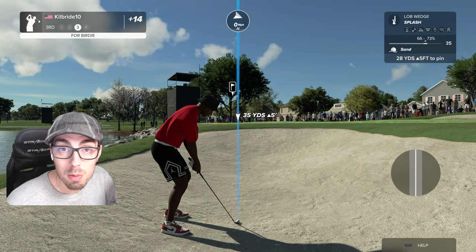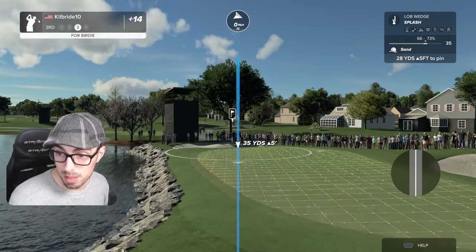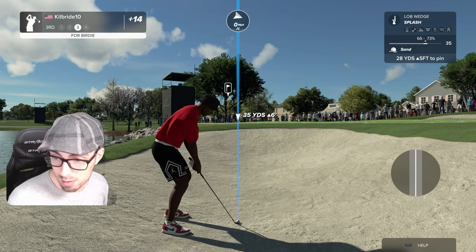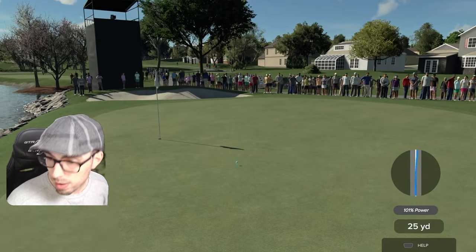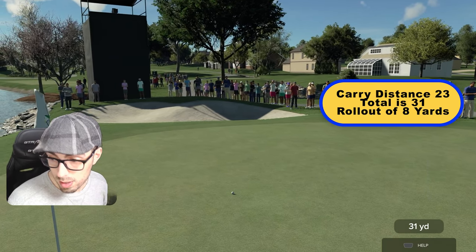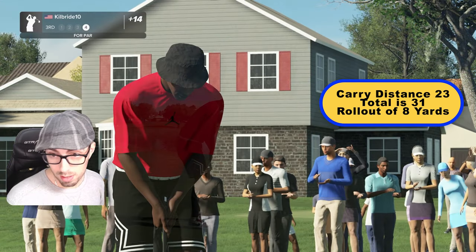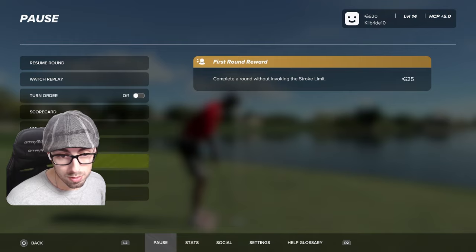We're in a bunker now. How about a splash shot? Let's see how much spin control a splash shot does. Let's do a standard one. This is going to land at 23, rolls to 31 — so that is eight yards of rollout with a lob wedge splash.